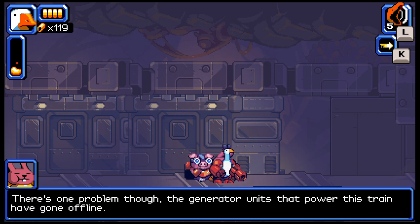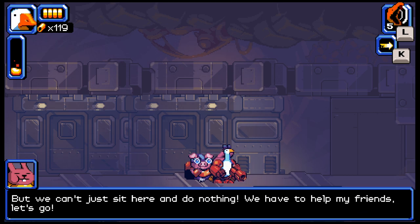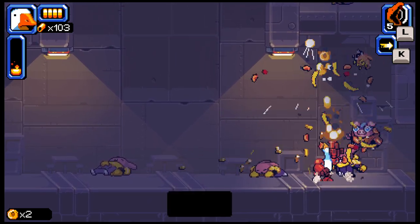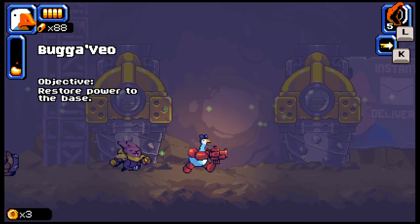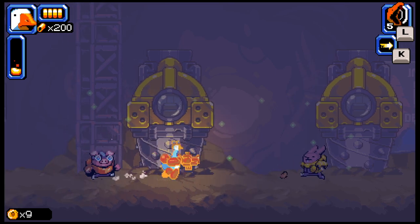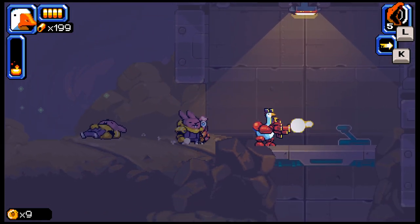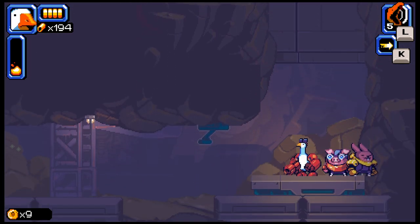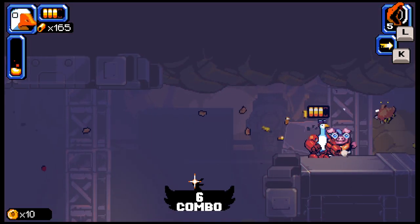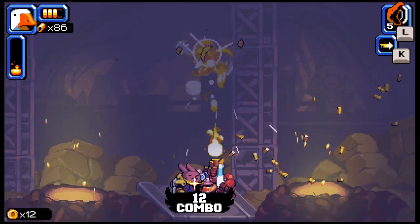There's one problem though - the units that power this train have gone offline. You and I both know there's a nasty surprise when he wasn't at the dinner room. Well, we can't just sit here and do nothing - you guys are my friends, let's go! Okay, I guess we have a second companion - it's called Boggo, good to know. It just seems to be, you know, insects. Let's move along here. So two companions - that's a nice little thing to have. But we also got a flying Orion - I guess that makes sense.